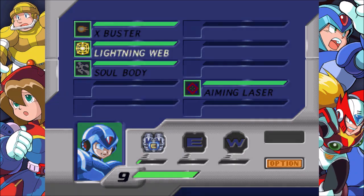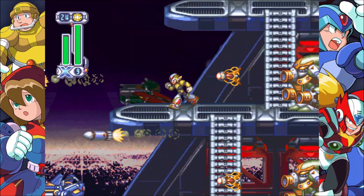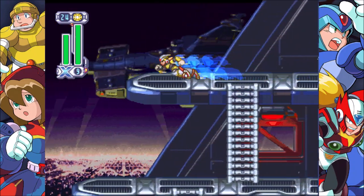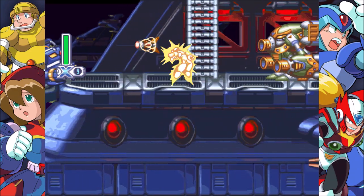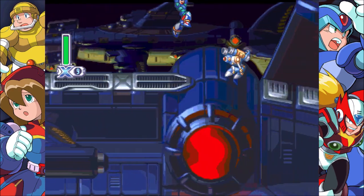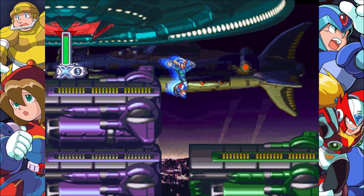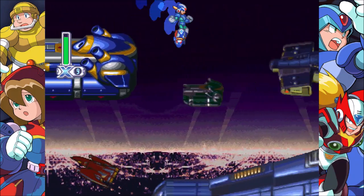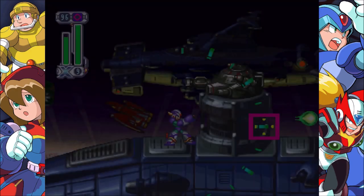I'm going to be ditching the Ride Armor here. If you're wondering why I'm using the Lightning Web, according to the Mega Man Wiki these guys are weak to that weapon, but it's not really terribly good. The reason I don't want to be in the Ride Armor is the heart tank coming up. It's possible to get it in the Ride Armor, but it can be a little tricky. I've got it on my first try multiple times before, but I've also missed it on multiple occasions and had to go back.